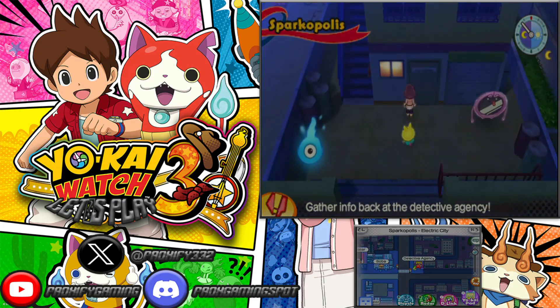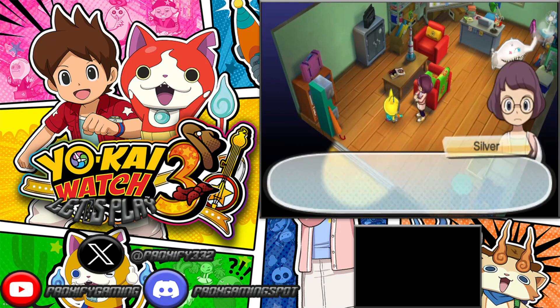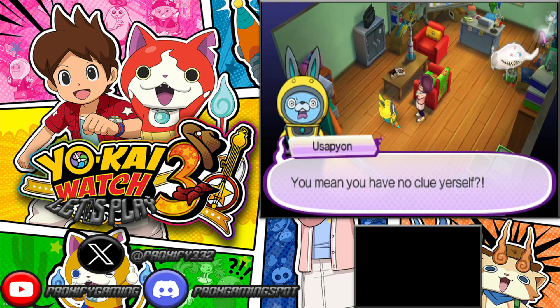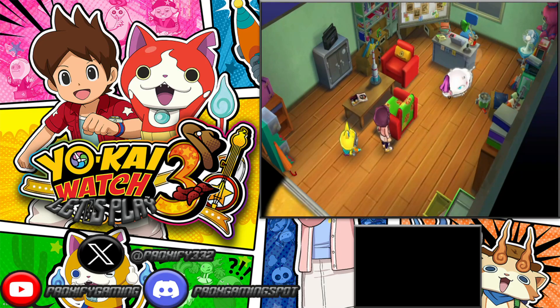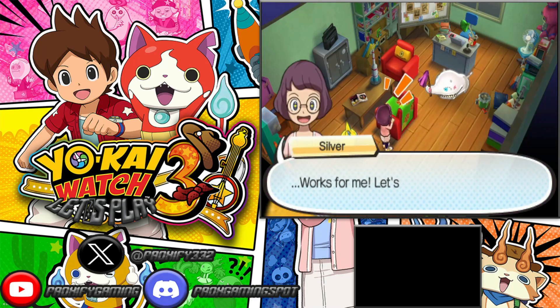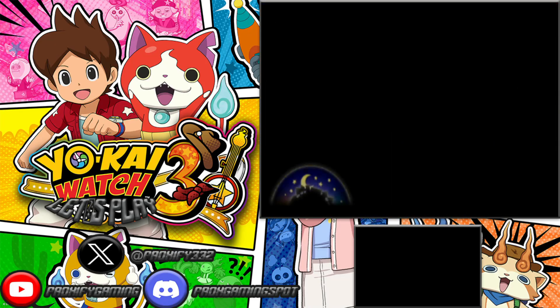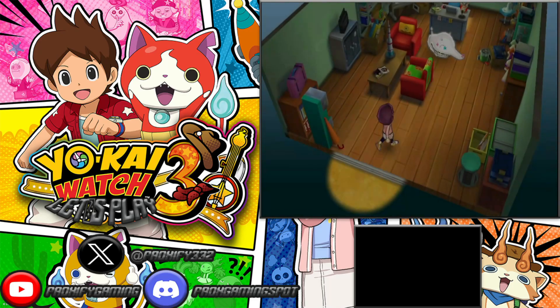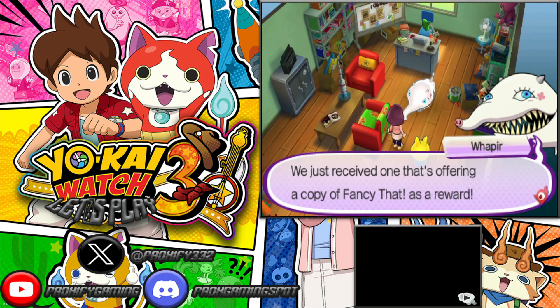We got ourselves one of these singular type of key quests that we're going to have to do. There's nothing really too important with these key quests right now — all we have to do is take care of one and then we basically get the fancy that book, and then we can move on. We got a little maid here and she's still cleaning within the detective agency, which is pretty nice, making the whole area a little nicer for any customers that need to come in for detective work.